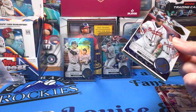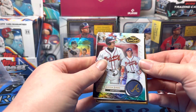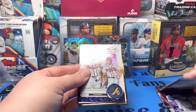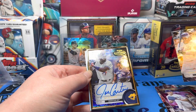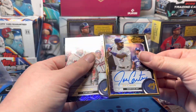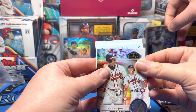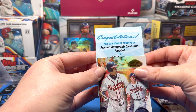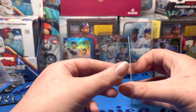Framed autograph. Francisco Lindor Class One. What are usually big hits in those — from the redemptions. Joe Carter. And a redemption! Congratulations, you are due to receive a framed autograph card blue parallel of Julio Rodriguez. That's massive!